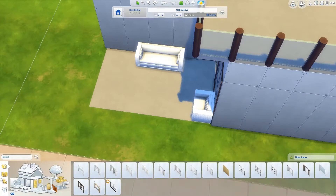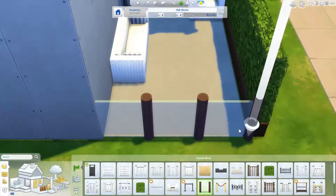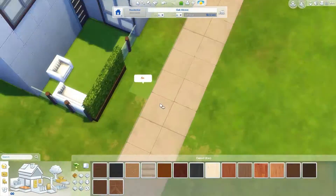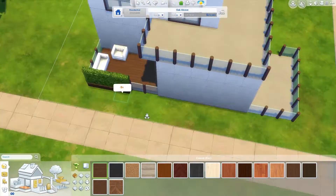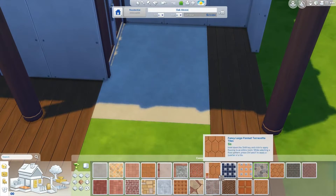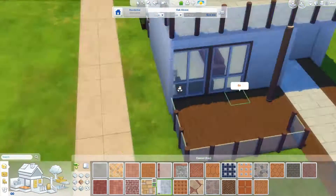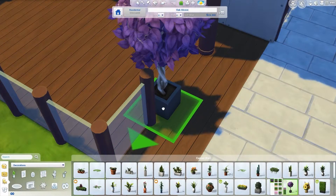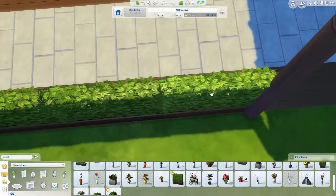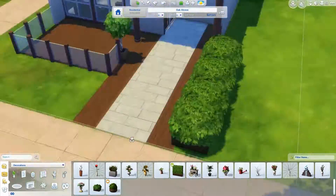I hadn't noticed the budget up to this point, so I was thinking about what I could put there that was cheap. I didn't like any of the extra cheap stuff, so I went with Perfect Patio items just to give a little treat without going too far. I started finalizing the outside when I noticed the budget was way off for a starter. I was trying to keep things simple and minimal, and then came the catastrophic moment that I noticed the budget — I hadn't even painted the outside walls.